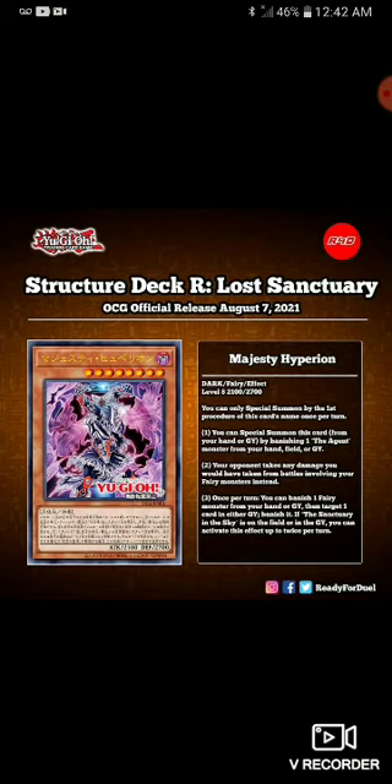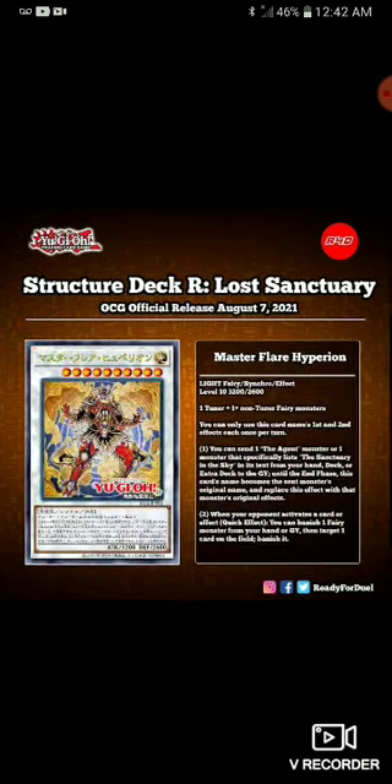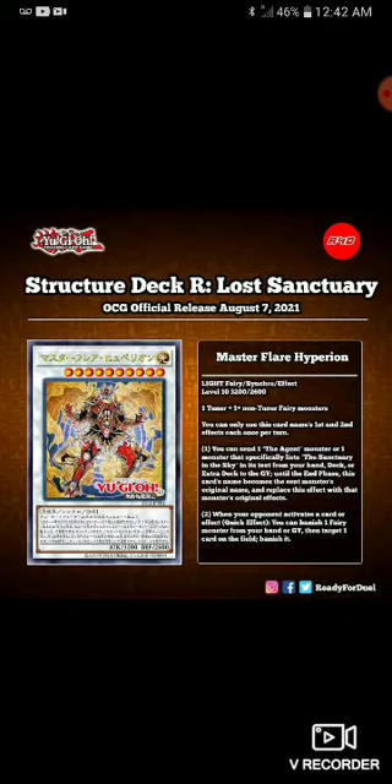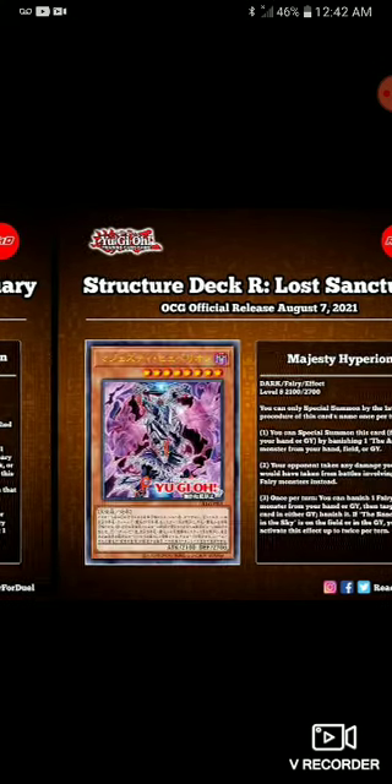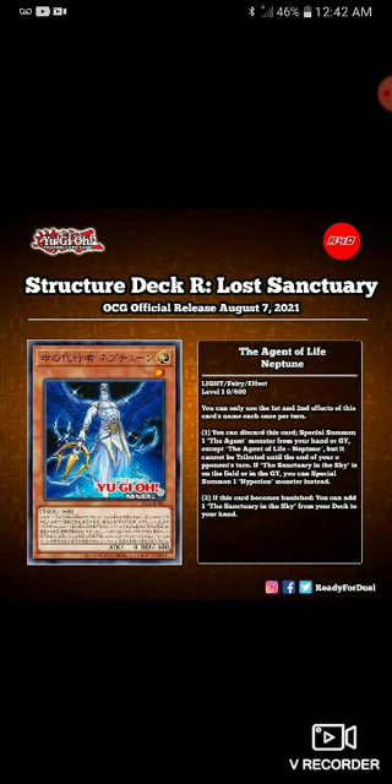This will go hand in hand with Majesty Hyperion's effect — you can banish Neptune with that effect and search Sanctuary in the Sky if you need it. Overall, I think these support cards are cool. They don't do anything too crazy. I still like Master Flare Hyperion but I wish the second effect was non-targeting since it's not a negate. I'm excited for the Agents to come back — let me know what y'all think, if you ever liked or played Agents. Like, comment, and subscribe — that's gonna be the end of this video.